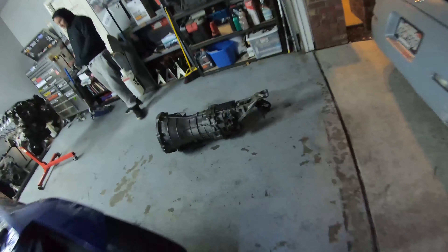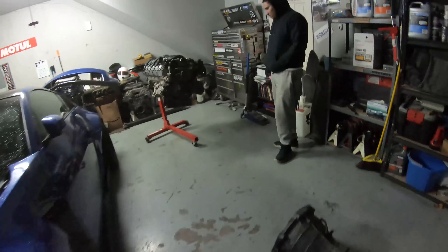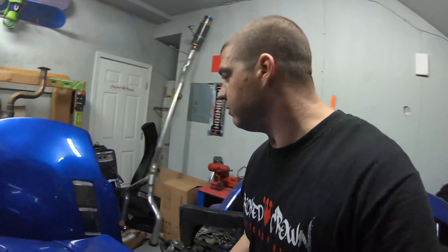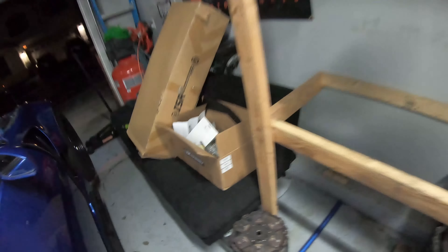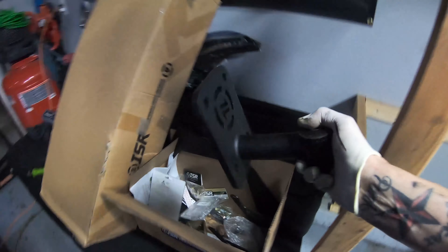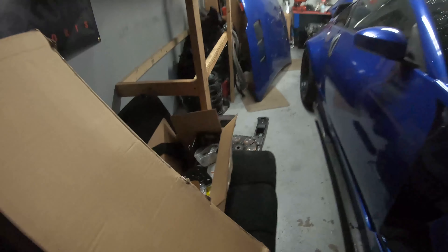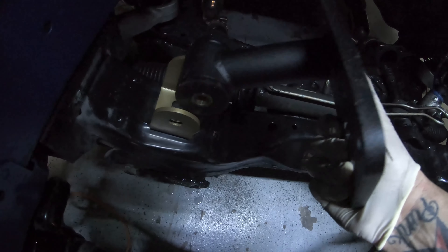We got a bit sidetracked but the transmission is out. You can see the engine bay is completely empty. Right now we're working on putting the ISR engine mounts on the sides — I'm taking off the factory ones. We found the ISR boxes. The way these mounts work: they mount to the subframe, and the other bracket mounts to the block. We got one on and we're getting started on the other.